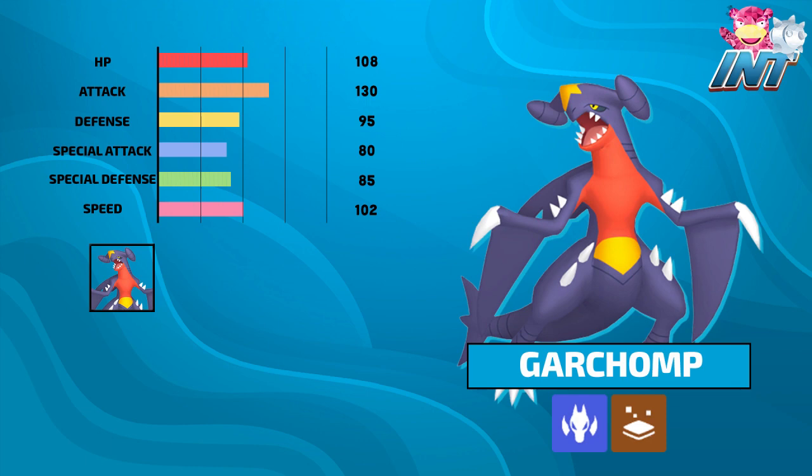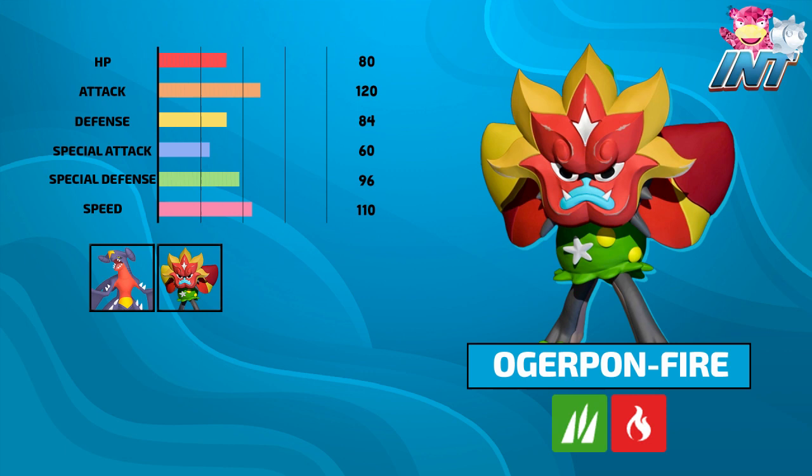Let's move on to the next mon, and that is Ogre Pawn Hearth Flame. I've been wanting to try out an Ogre Pawn, and this is undisputedly the best Ogre Pawn in my opinion. Mold Breaker ability gets around Levitates and Sturdies, which is really good for us. Plus, Grass plus Fire is the best defensive and offensive typing option, so I'm really excited about that. Good speed, good attack.